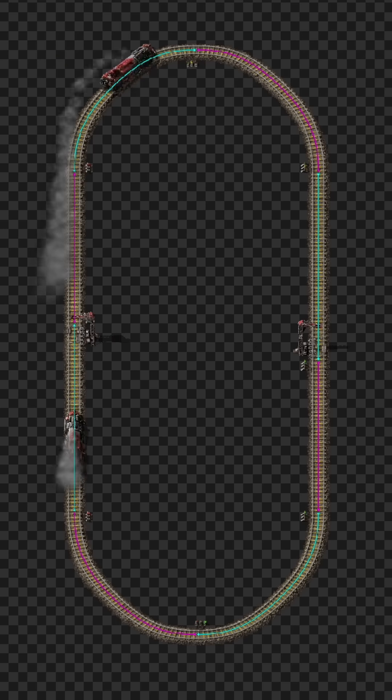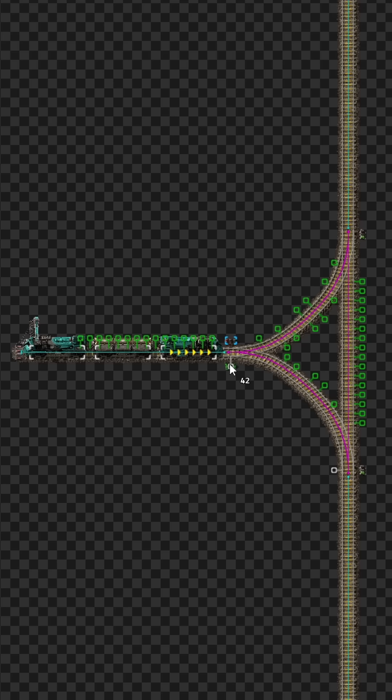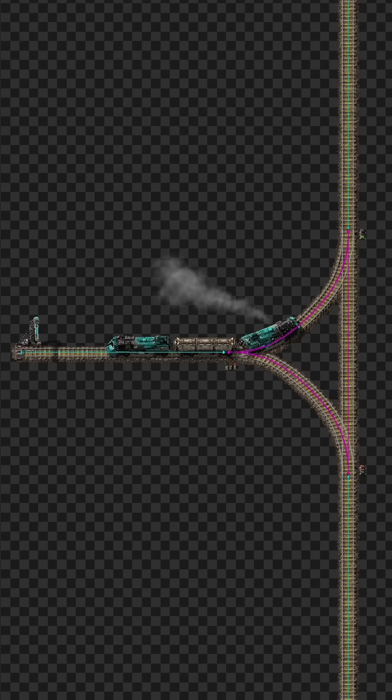Signals can go on either side of the rail, but they need to be on the right side of the direction the train is driving in. This double-headed train can enter the station, but it can't leave because there's no signal on the right. Place it down and here it goes.